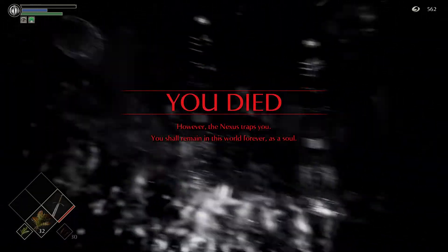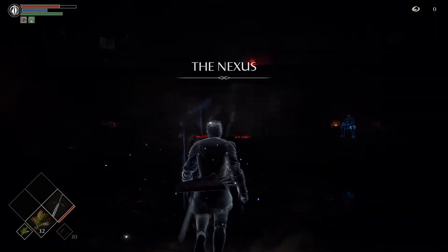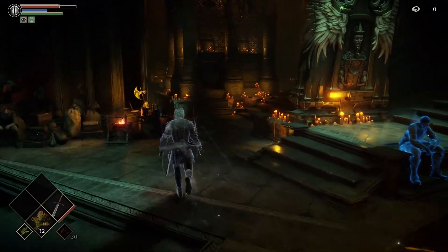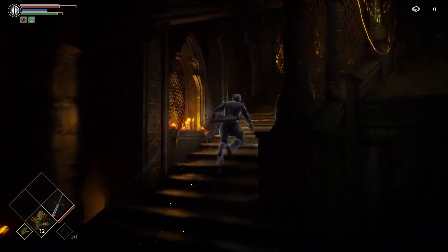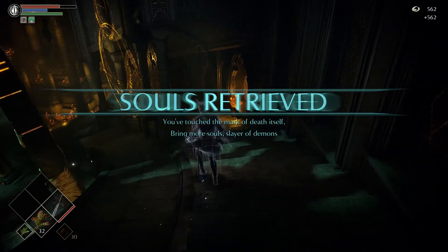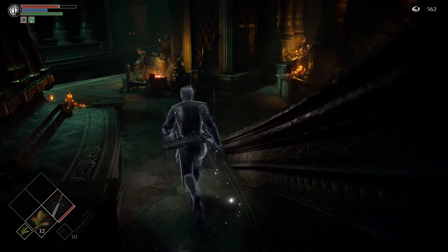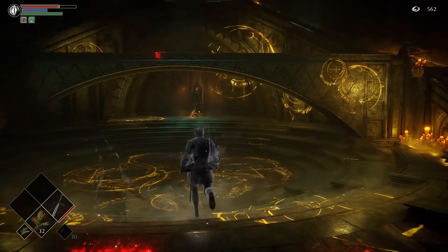You can actually die in the Nexus — that's probably the easiest way — and dying here has no repercussion. But if you die in any of the worlds it can mess up your world tendency, and you won't be able to get the special events that happen there. Make sure you pick up your souls if you do this.